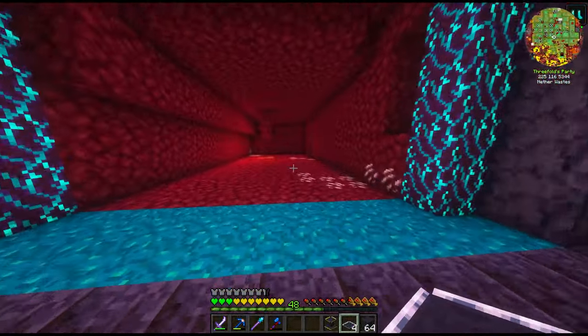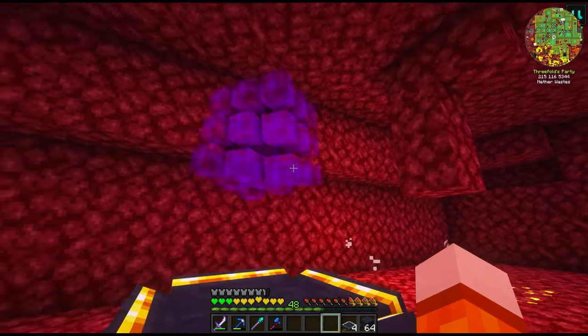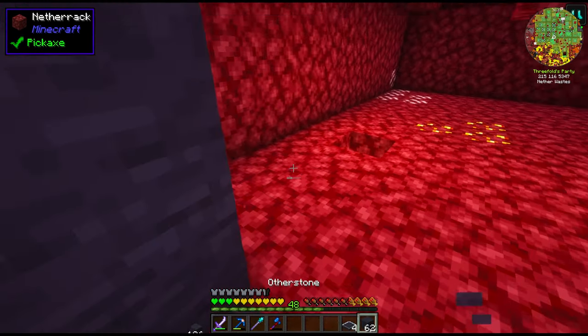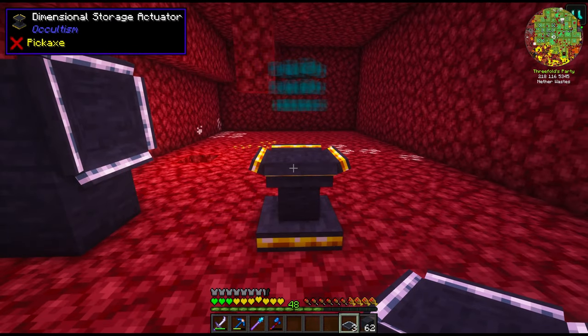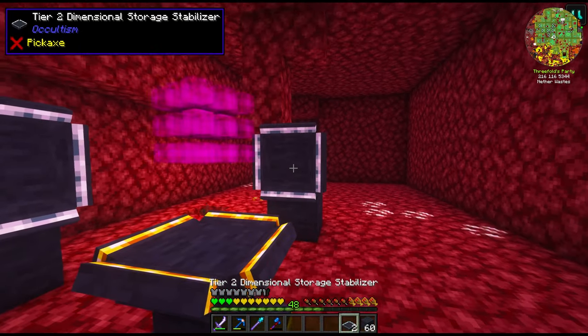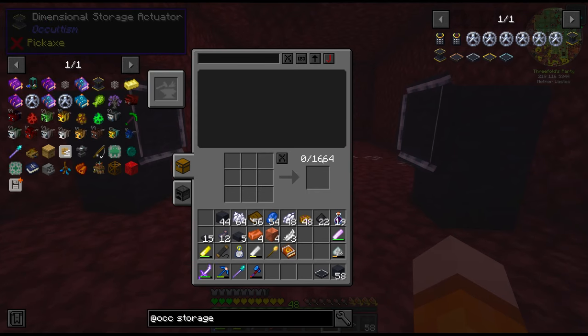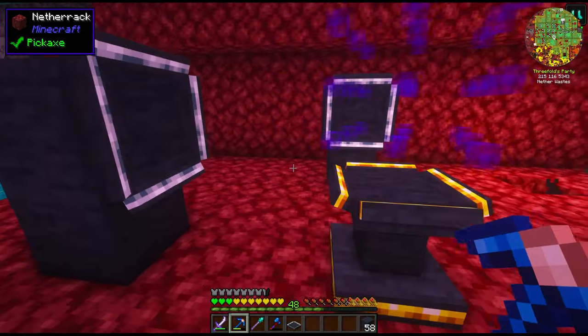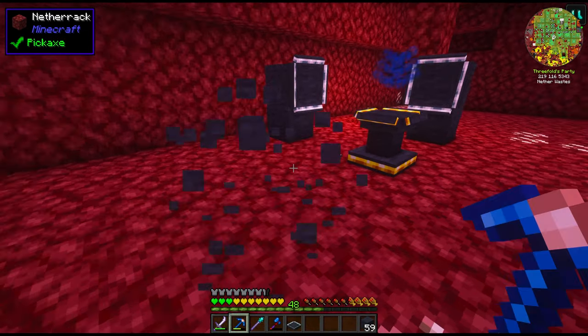This is actually the first time I've ever used this dimensional storage. It looks amazing, especially with the shaders. The stabilizers have to be placed on all four sides - I think it can actually go all six sides. With three stabilizers we get 1,664 slots; if we add the fourth it goes up to 2,176 - that's not too bad. There's even a search bar, different kinds of sorting, and a crafting table. There looks to be some sort of processing pattern, maybe for auto-crafting. I think there are auto-crafting capabilities in this, but the Applied Energistics auto-crafting is going to be better for us.